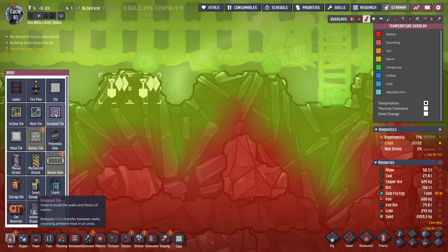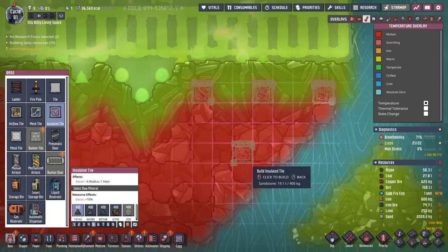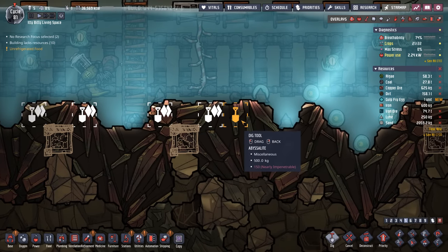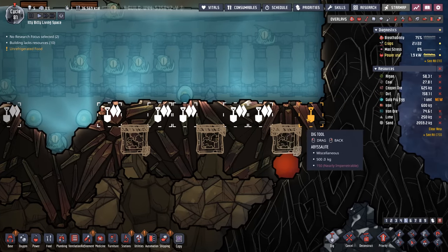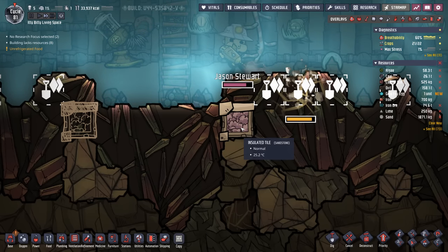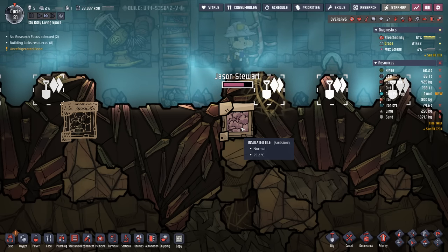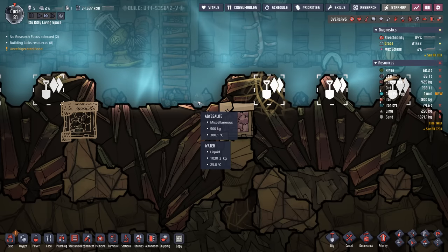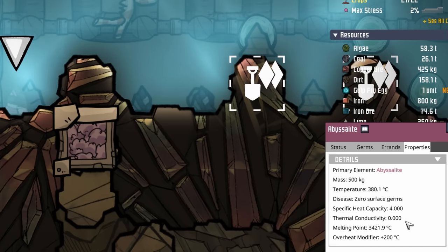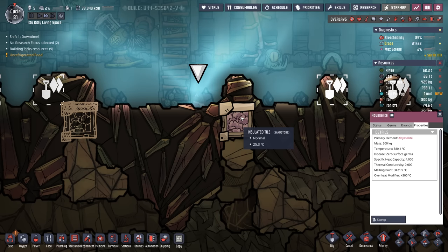Some of this abyssalite here looks like it can go away. I might be able to get an insulated tile in some of these spots without boiling all this water, as long as we do it fairly quickly, and it'd be great to capture a little more space. I think we'll start off by putting one insulated tile there, one here, and so on. The first insulated tile is in and as you can see it's only 25 degrees right now — of course it's only cycle 81. Give this a few hundred cycles and it'll be pretty hot as well. That abyssalite is sitting at 380 degrees.